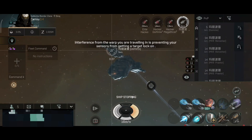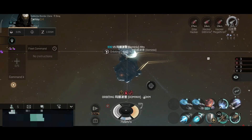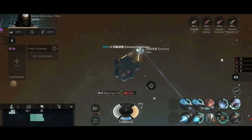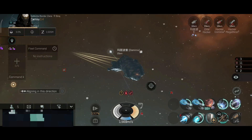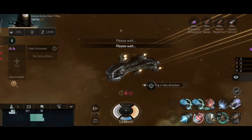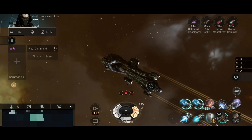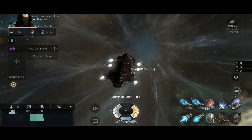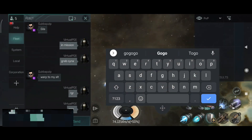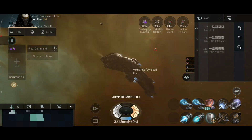We are landing on this Dominix — that was a perfect warp-in. Let's point it, scramble it... let's shoot it down. Well, that's what happens when I don't pick dual scramblers — that Domi had a lucky escape. On to the next target.